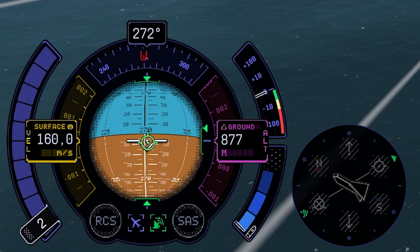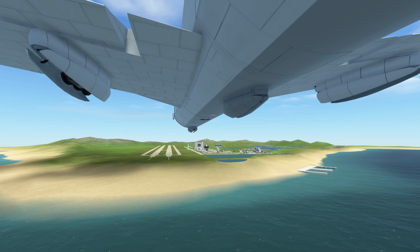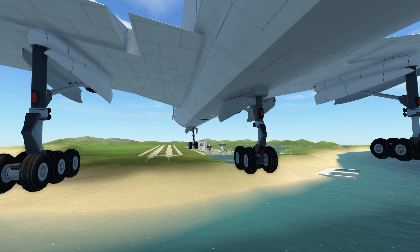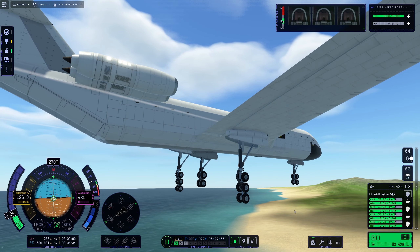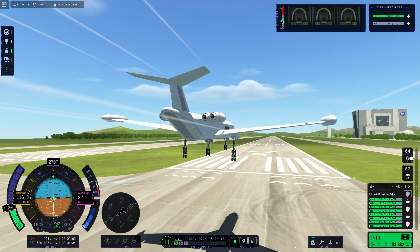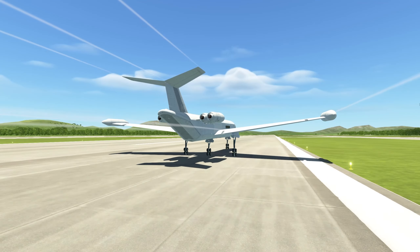Switch off the SAS. Speed and altitude looks good so far. Power up to 20-30% and gears down. Touchdown — how do you want me to land with those gears? So we're gonna land on our tiptoes. Speed looks right. Thrust a little bit more, and just make it smooth.